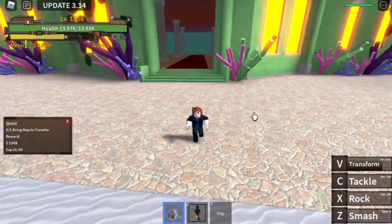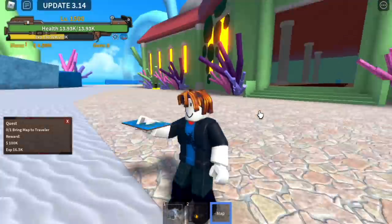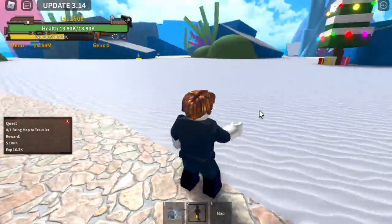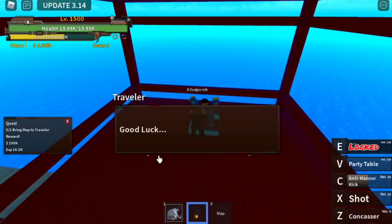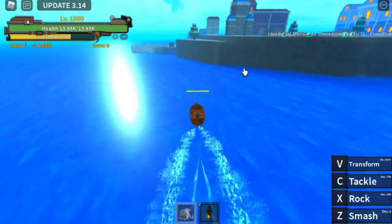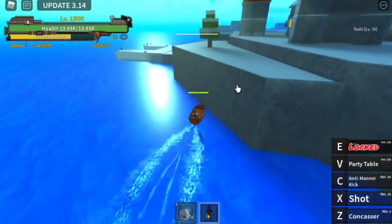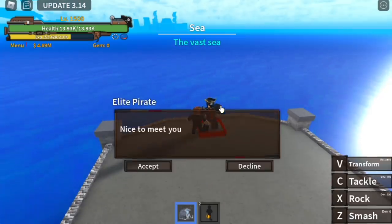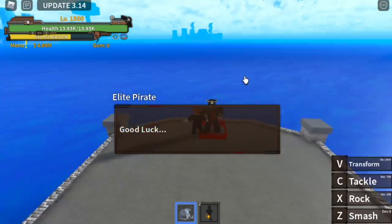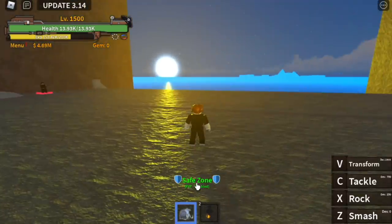Head back to the Traveler — don't die, because if you lose the map you'll need to get it again. Give it to him. Now go to the port at the Starting Island, look for the Elite Parrot, talk to him, and he can send you to the Second Sea.